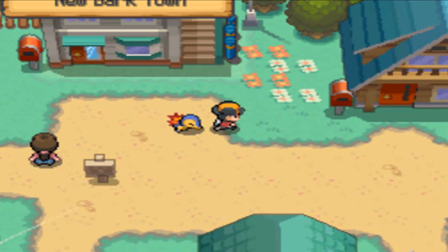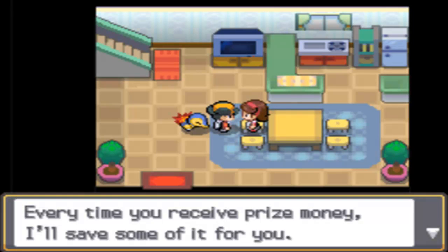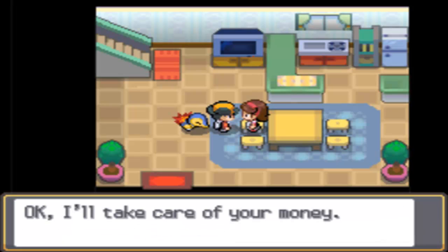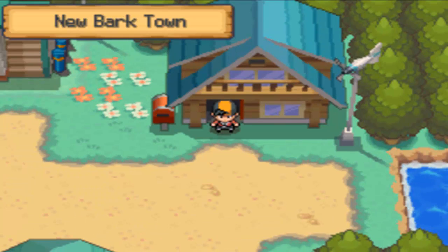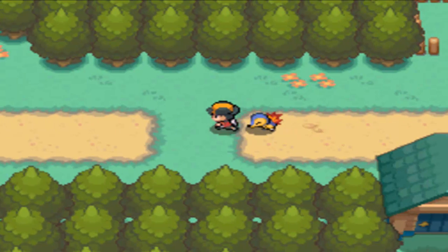Before we leave town, we tell our mother we're heading out on an adventure. She suggests money is important and offers to save some for you. If you enable this feature, your mother will receive some of the prize money you earn from battles. She'll also buy items for you with that money sometimes. It's very beneficial — I would do it. Afterwards, you can always come back to New Bark Town and withdraw that money from her.